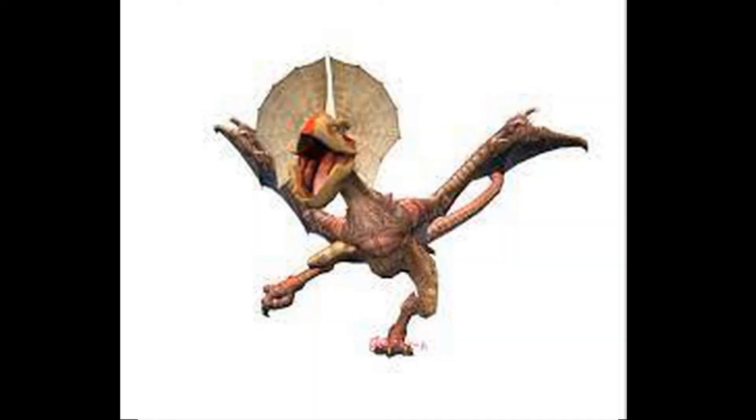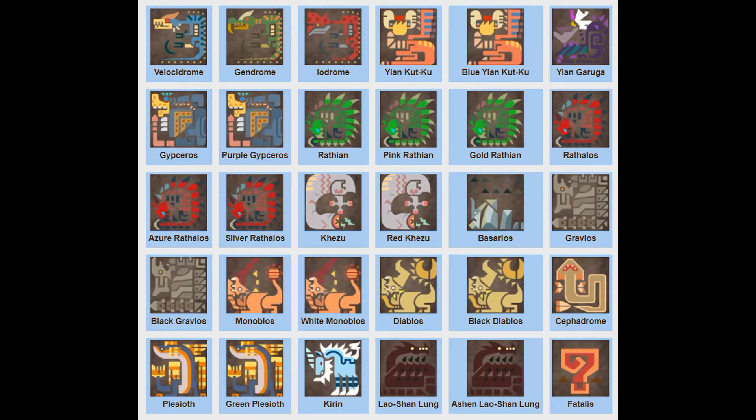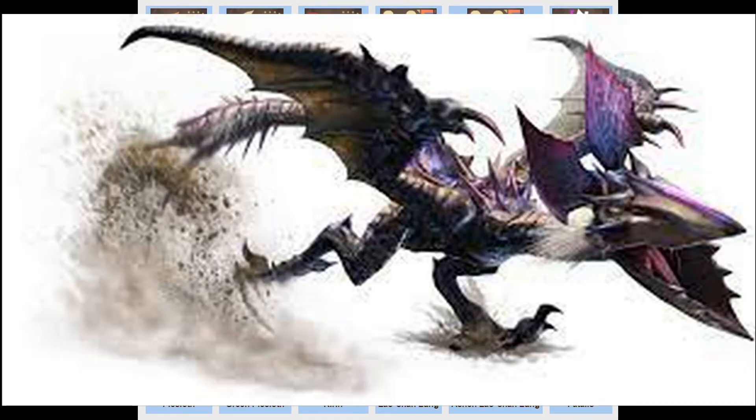Everybody knows this adorable little bird — it has this adorable frilly crown thing around its neck. But it doesn't really have much going for it other than it flies and breathes fire, so it's obviously going to be Fire/Flying. Next we have the Yian Garuga. No, this is not a subspecies, not a deviant, not a variant — this is a cross between a Yian Kut-Ku and a Rathalos. It has a poisonous tail and uses fire quite a bit, so there's no way I could make it anything but Fire/Poison.